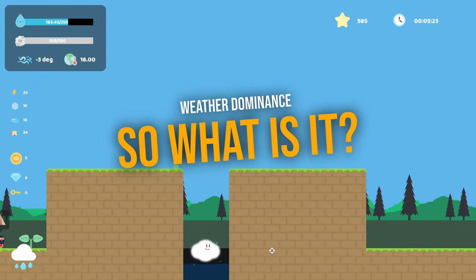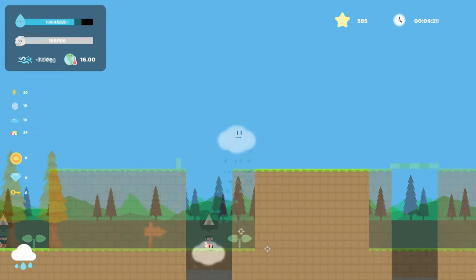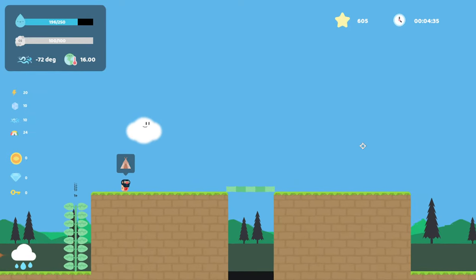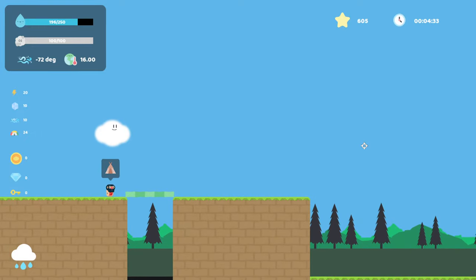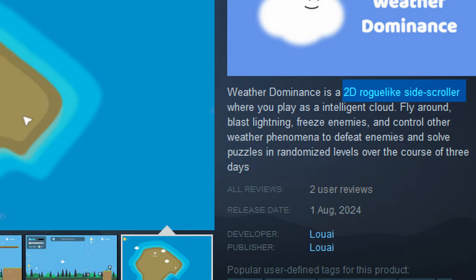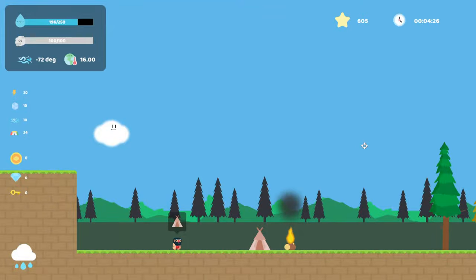You play as a cute cloud tasked with solving small puzzles and fighting various enemies to achieve dominance — or so I assume, because despite an in-game tutorial, the game barely explains anything. According to its Steam page, Weather Dominance is a roguelike 2D side-scroller where you play as an intelligent cloud.